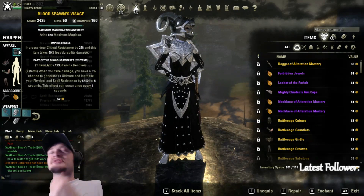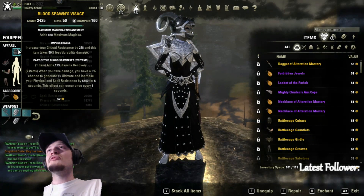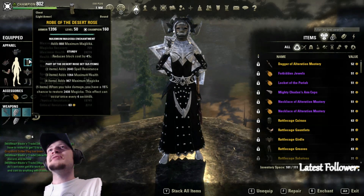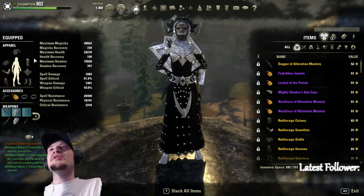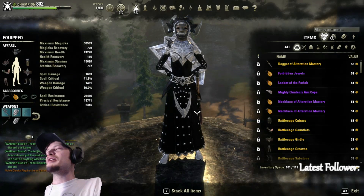Diving into gear — we are sitting on two pieces of Blood Spawn, both with full magicka glyphs. On the body we're running five-piece Desert Rose, and three of these pieces are going to be Sturdy with two pieces of Impen on Blood Spawn. That gives us a total of four Impen pieces and three Sturdy pieces on the body.